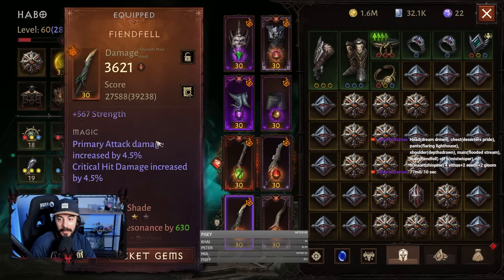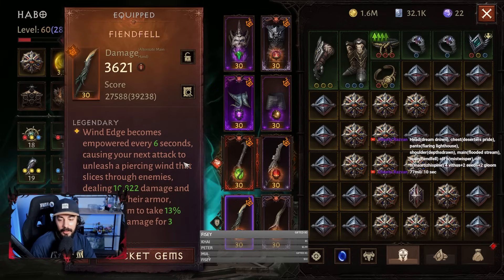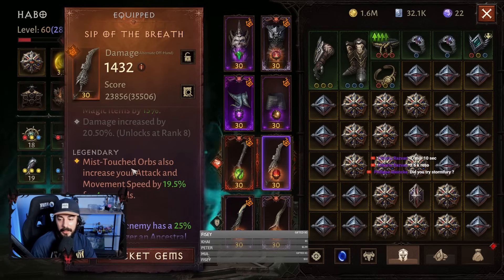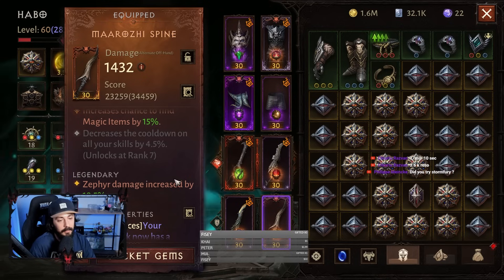For the other main hand, we have Fianfiel — Vintage becomes empowered every 6 seconds, causing your next attack to unleash Piercing Wind that slices through enemies, dealing extra damage and shattering their armor. That makes them take 13% increased damage for 3 seconds. For the offense, we have Sip of the Breed — Mistouched Orbs also increases your attack and movement speed by 19.5% for 4 seconds, which will go up with your Master Level. The second offense is Dessessence, which increases Zephyr damage — pretty important, because our Zephyrs deal a good amount of damage in this build.